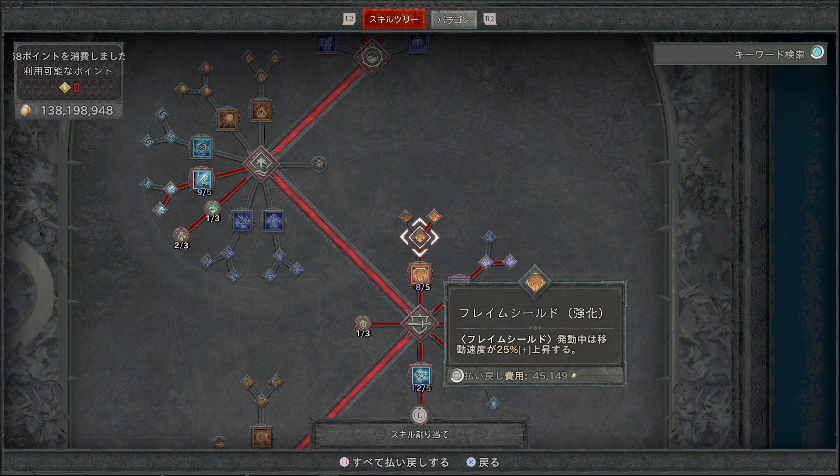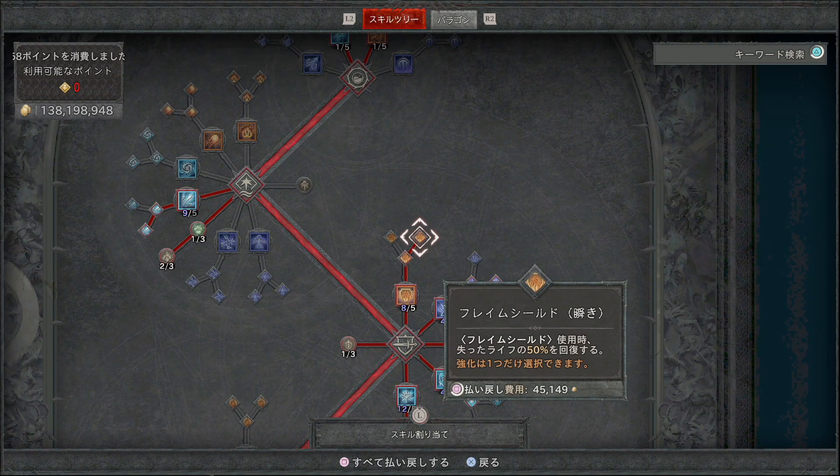フレームシールド強化で発動中は移動速度が25%上昇し、派生のフレームシールドの瞬きでは使用時に失ったライフの50%を回復します。ライフが減って辛くなった時に使うことでポーションの節約にもなりますので、ボス戦ではポーションと合わせて必須の構成となります。